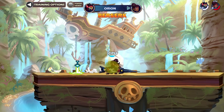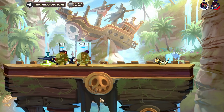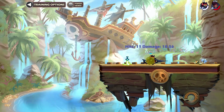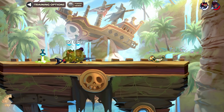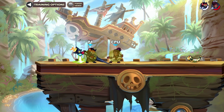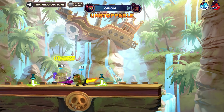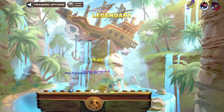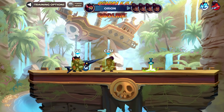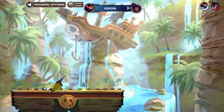The closer you are to the walls, the more likely you should use side light sair because it's going to kill sooner. Side light recovery is always consistent no matter where you are on stage. If you're on soft platforms, always use recovery because the height is lower — especially on small Brawlhaven, it kills very early, which is very nice.